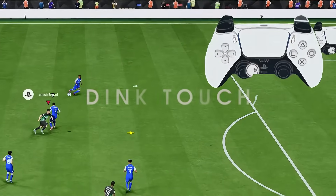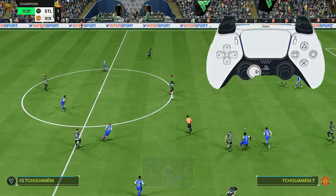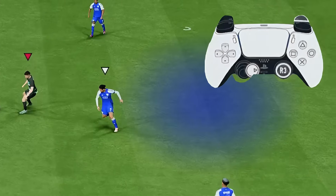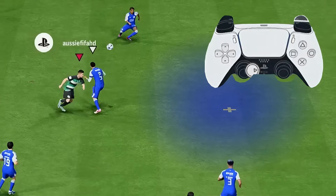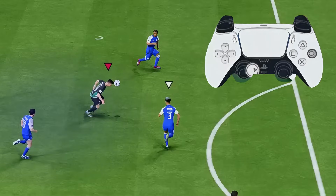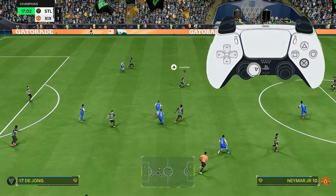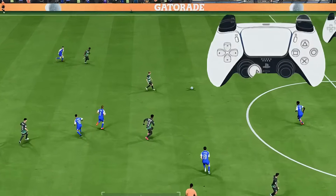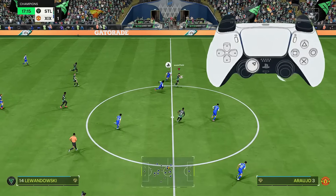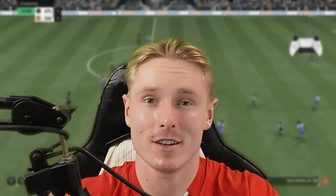Last but not least, the dink touch. It's very fun and can be effective when there's space in behind a defender approaching you. You only really want to perform this when passing into the striker and wanting to burst into the space behind the defensive line. Do not do this in midfield or in your own half as you will lose the ball — the control isn't the greatest. When you receive the ball with a winger or striker and there's space behind with an aggressive defender, hold the right analog stick down, press R3, point it behind the player, and he will dink it over the approaching player to burst in behind.